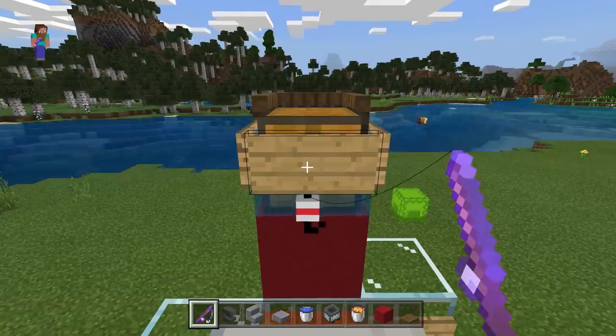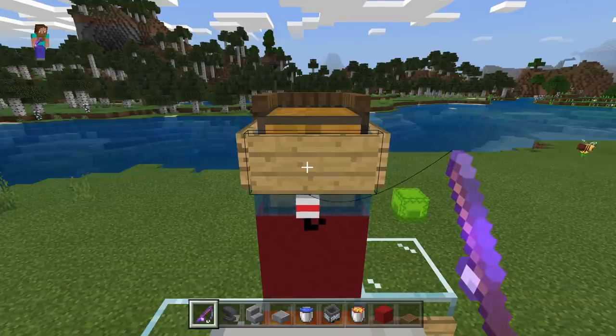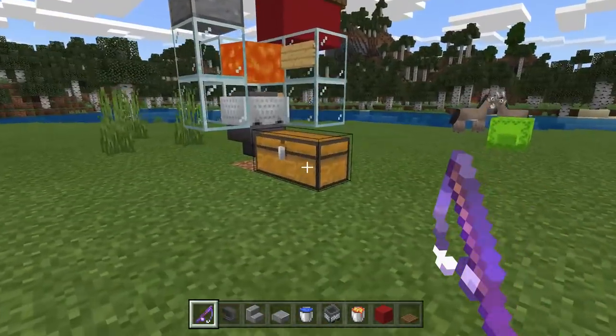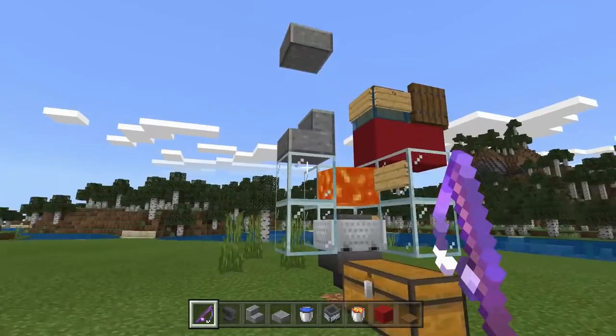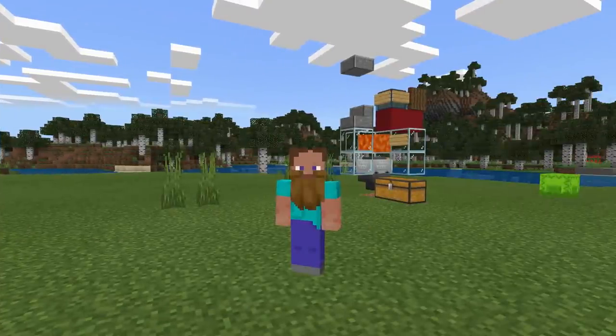As you can see, we've already got a fair few items and we've only been going about a minute. Let me show you how many items we've got: eight fish, a few more different fish, a bow, a book. This thing is crazy fast, it's just so good. That is literally the end of the tutorial.